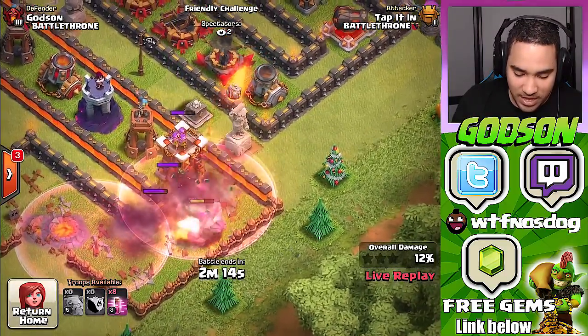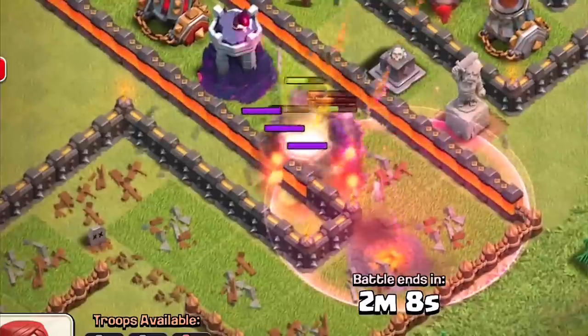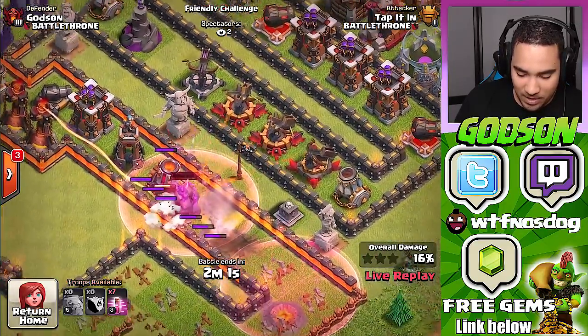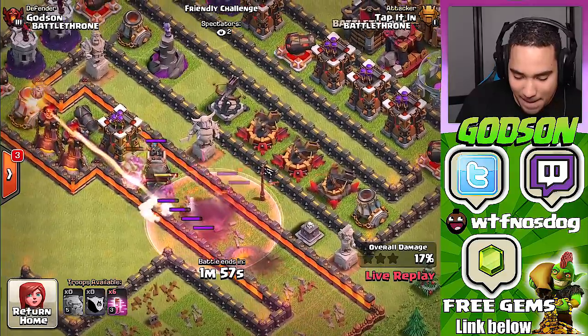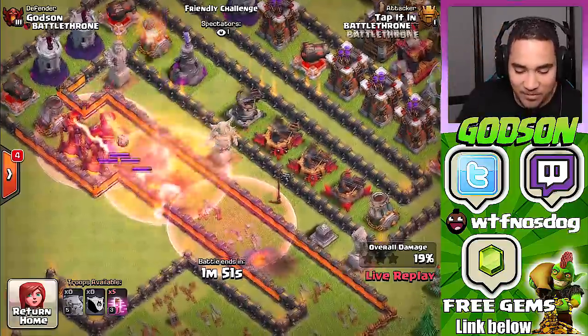He's using heal spells — I don't really think heal spells are the best thing to use. I should probably tell this guy to use freeze spells; heal spells really won't help. Look at all the golems dying! He just used all heal spells but he's gonna die before he can use them all.